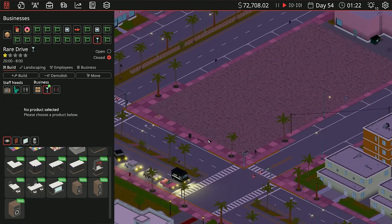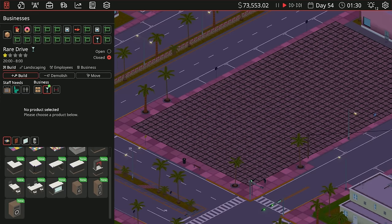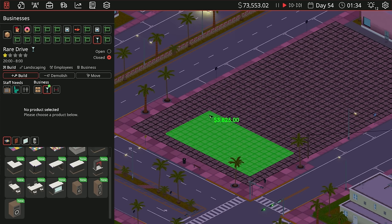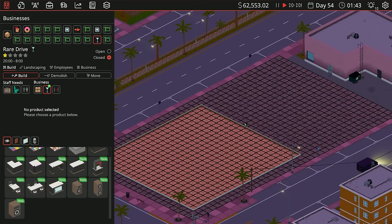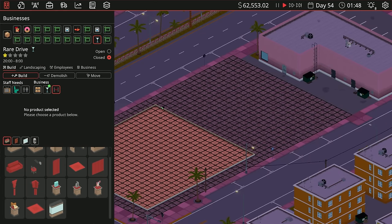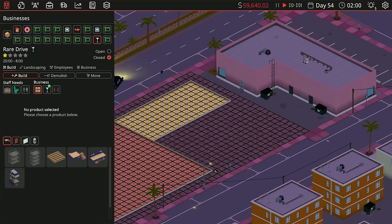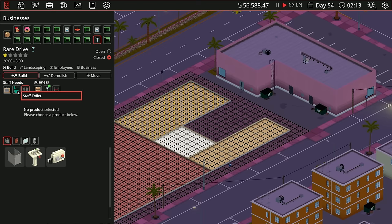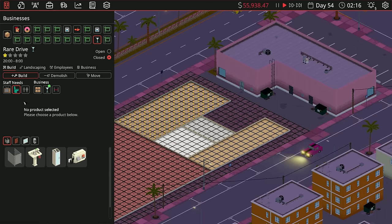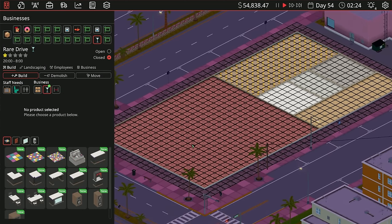Alright, let's get this figured out. It looks like this should be the front right here. We're going to build the nightclub first — that's the first thing you build. We'll do something like that, then we need a VIP lounge which we'll throw over here. The storeroom will probably go in right here, customer toilets right there, staff toilets right there, and the staff break room right here. Perfect.